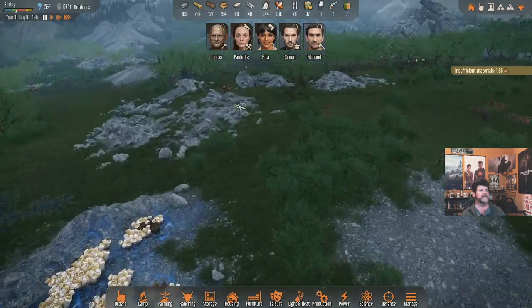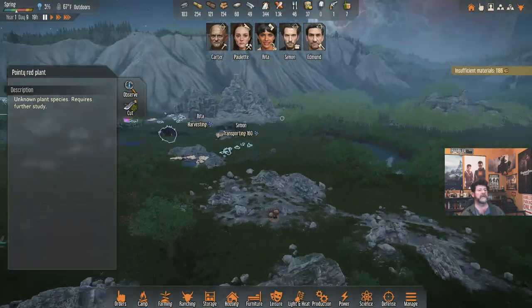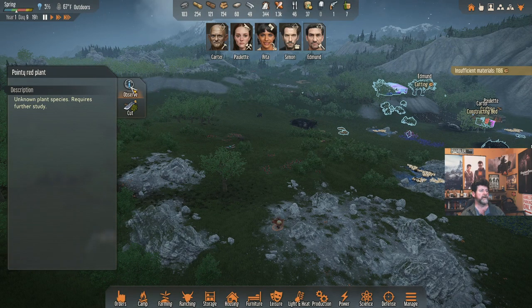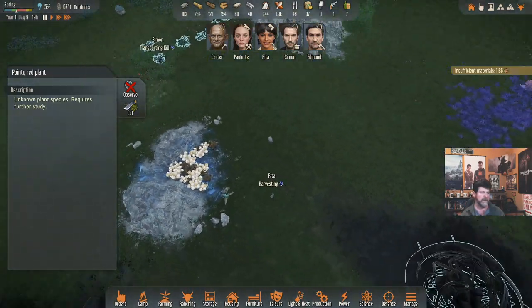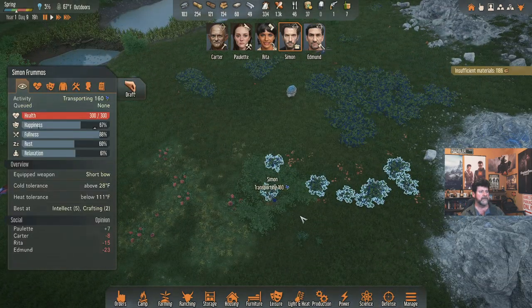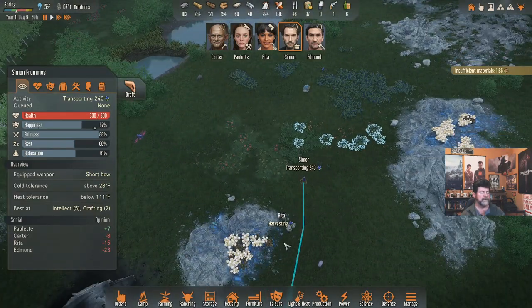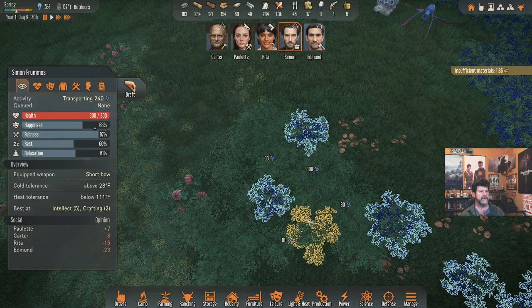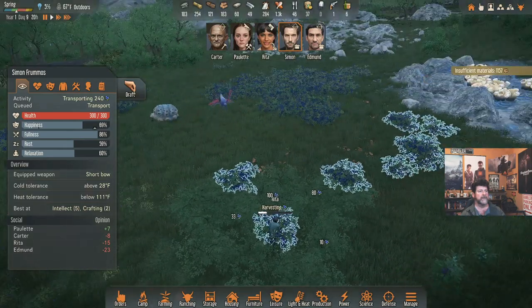That's Edmund's task for tomorrow — the research node way out there. I think we decided it was closer than the one over there, and there's nothing out there over the other way. We'll observe it tomorrow. Rita is harvesting, Simon is transporting 240 items. Rita, when you're done harvesting, haul these in.